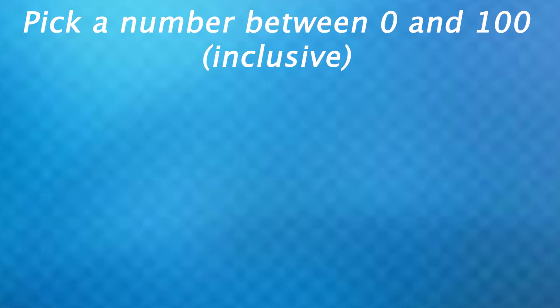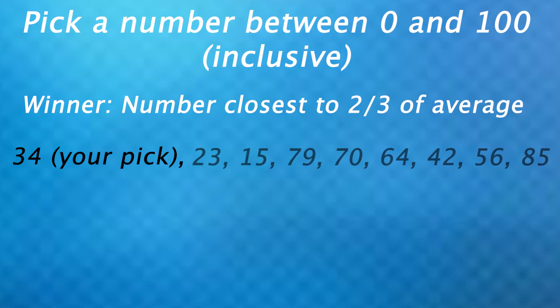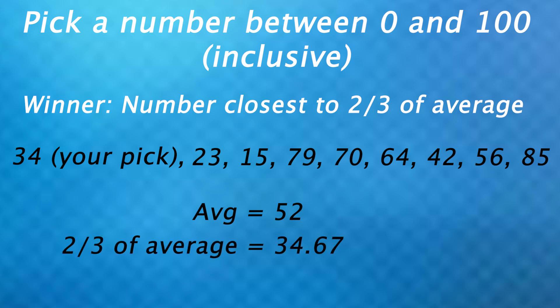Here's an example where knowing how well other people understand the game is key to winning it. Let's say everyone watching this video has to pick a number between 0 and 100 inclusive. We will then find the average of everyone's guesses, and whoever picked the number closest to two-thirds of that average wins. So like if you say 34, and these are everyone else's inputs, then you would win, because the average of all of these — including yours — would be 52, and two-thirds of that is just above 34, which you're closest to.